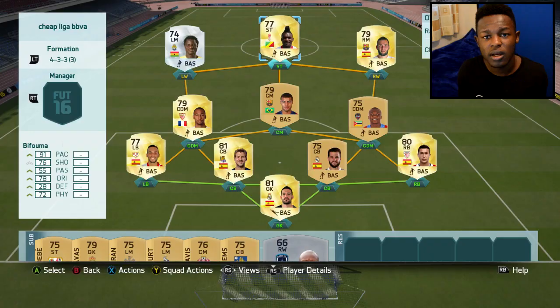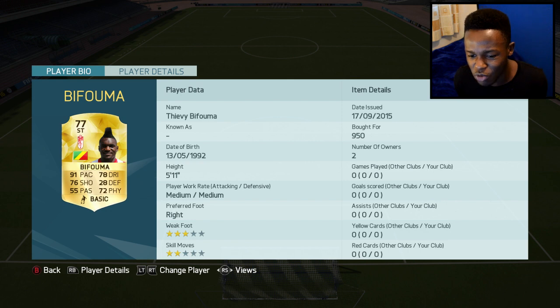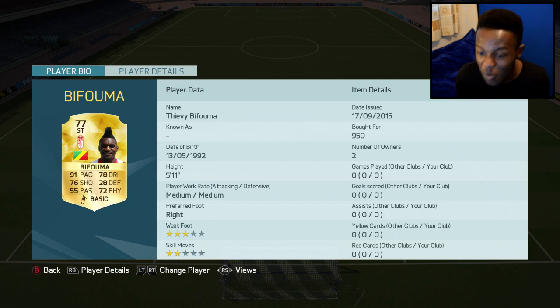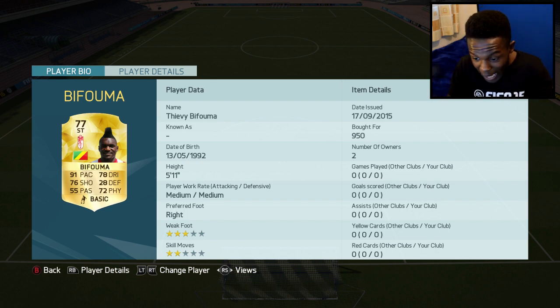Up top in my striker position I've gone with an animal - Bifuma. He's actually been upgraded from a silver to a gold, and I think he changed his nationality from French to Congolese as well. He's got some OP stats: 91 pace, 78 dribbling, 72 physical and 76 shooting. He only cost me 950 coins - that is insane. If you're saying you can't get Liga BBVA players for cheap that are good, you're just wrong.